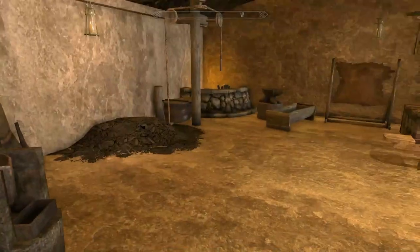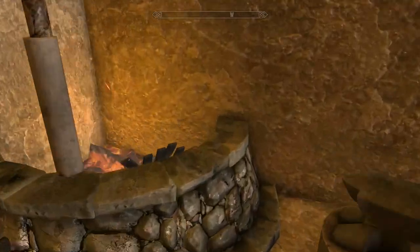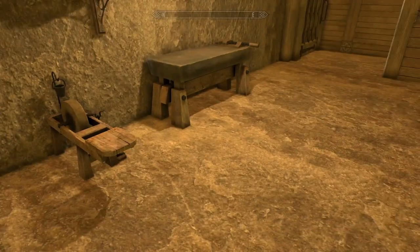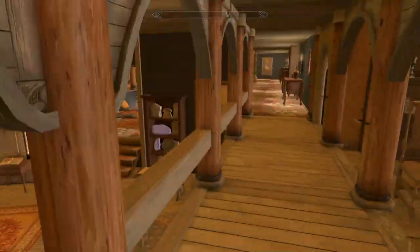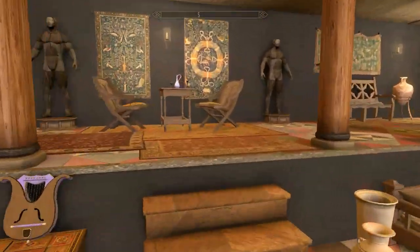Oh yes, a nice workstation. Of course you need that. What the hell is a fondary? I know what a forge is though. Oh, it's a smelter anyway. Let's go. Hello mannequins! Look at you - we like you, we like you a lot.